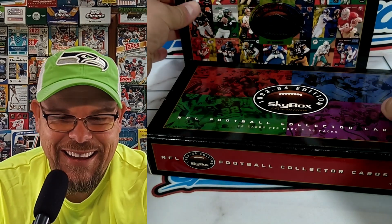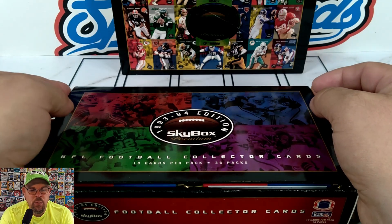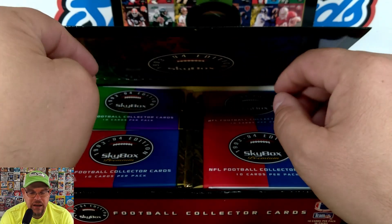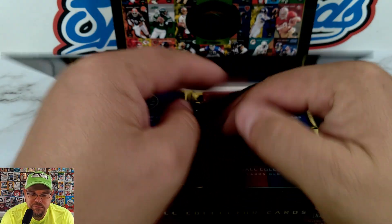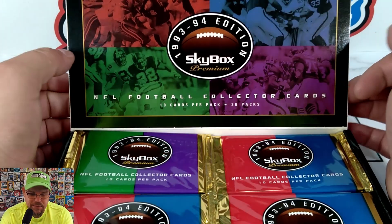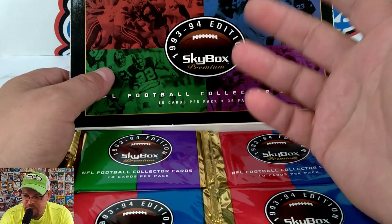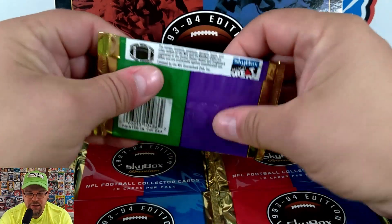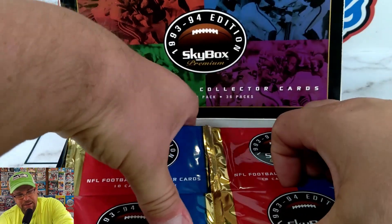Let's find out! On the 93-94 box you got Jim Kelly, Randall Cunningham, Lawrence Taylor — big names, Hall of Famers. This is how packaging used to be. I honestly don't know if I have this whole set or not, so this is really going to be fun. I don't think they're bricked.